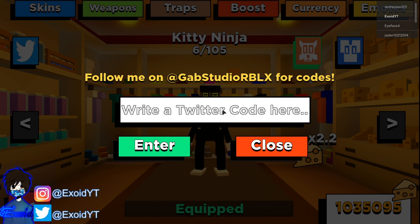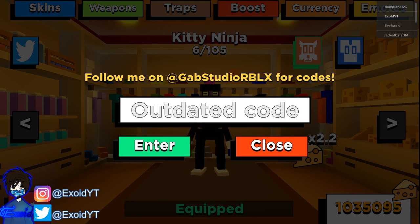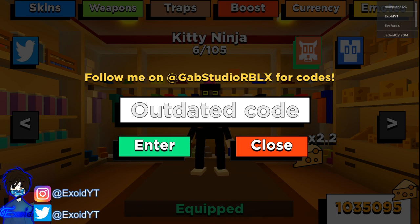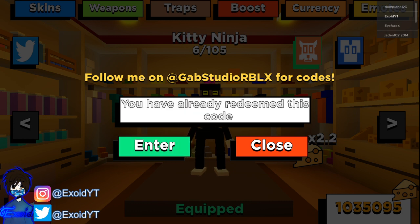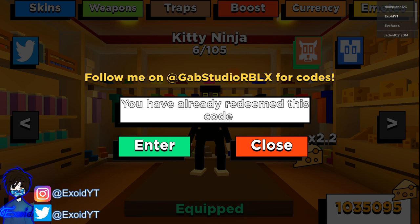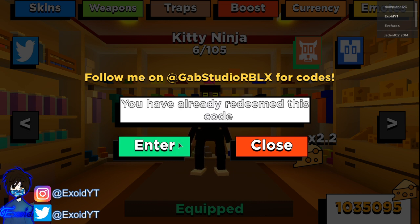We're gonna start off with the first code which is 'code fancy' — redeem that, and code fancy gives you a bunch of cheese. After that, code fancy is actually out of date. 'Kitty happy dance 3' is also outdated. After that it is 'raccoon' — redeem now. That code gives you 35,000 cheese, which is a lot. After that it is code 'chapter four date 08/21' — redeem, and I've already redeemed this code. I'm pretty sure it gives you a lot of cheese.